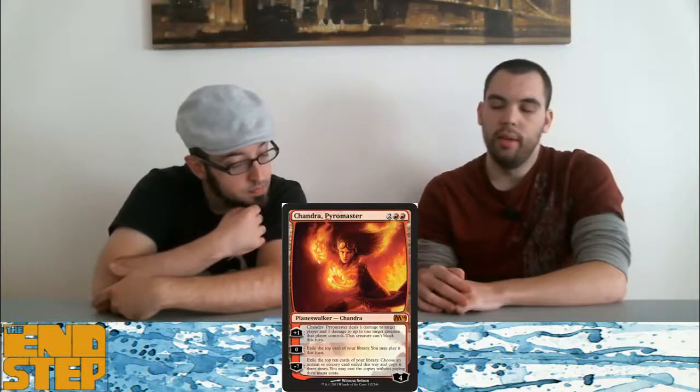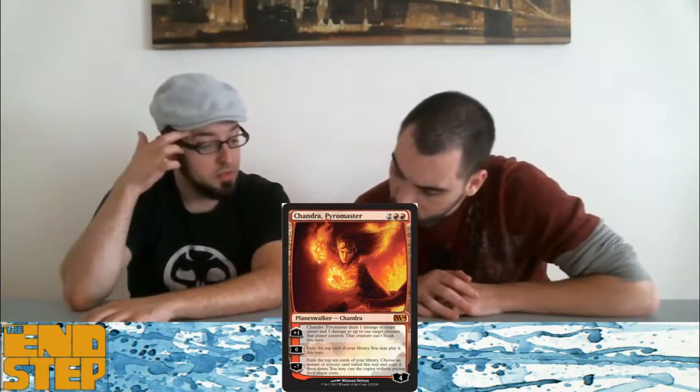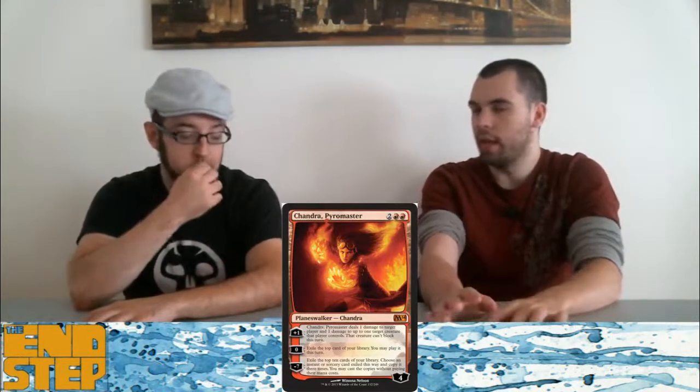One upside is she goes up to really high loyalty — up to five. Her ultimate is one of the worst ultimates though; it totally can miss. You copy something three times, and it's not like red has Lightning Bolt right now where you can just bolt it three times. This really benefits the instant/sorcery version of red deck wins, which isn't what red deck wins is right now. Plus that doesn't make sense with the plus-one, which makes stuff not block, so you're on an attacking strategy. She's two divergent things instead of being focused on one strategy.